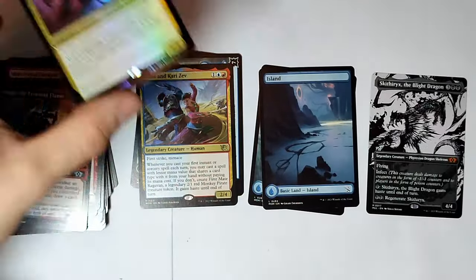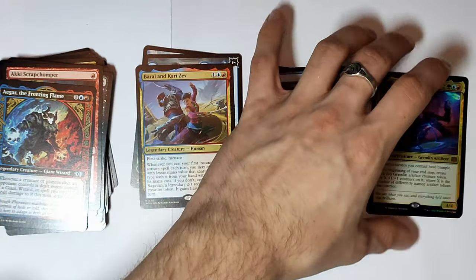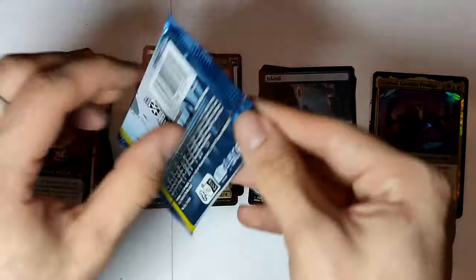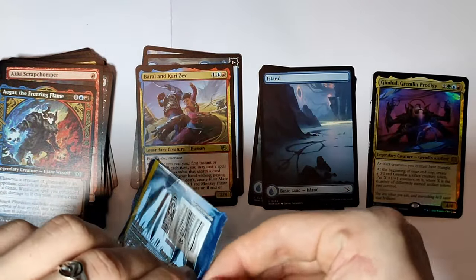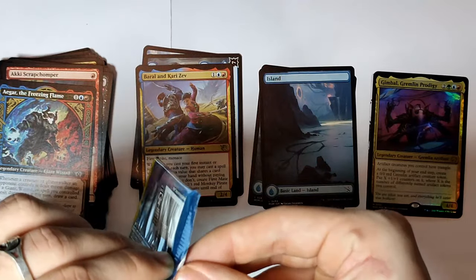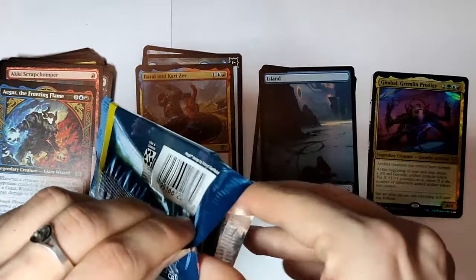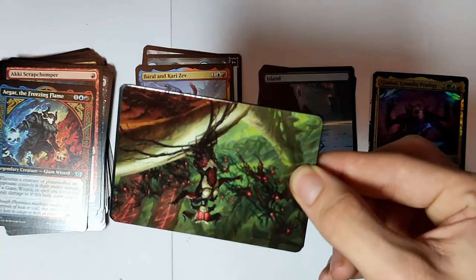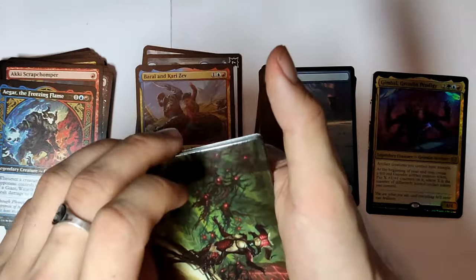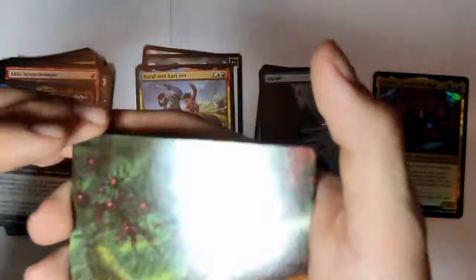It's a list pull because it isn't from this set, but that's awesome — I love it. That's the second best pull I have from this bundle. I have heard that the March of the Machine bundles are actually really, really good. People are pulling non-stop Mythics and list pulls, but I haven't gotten a single list pull for some reason.